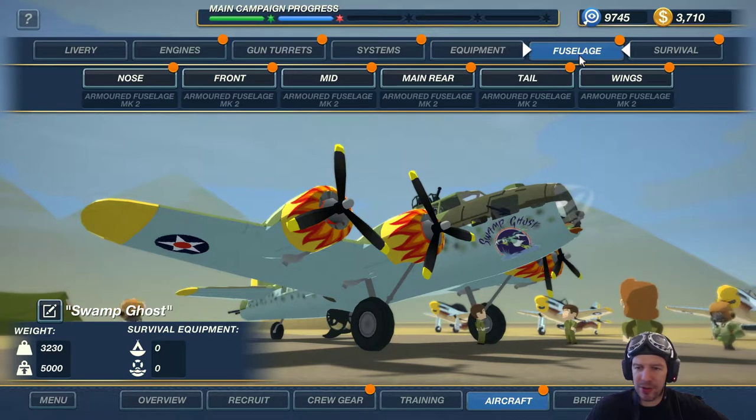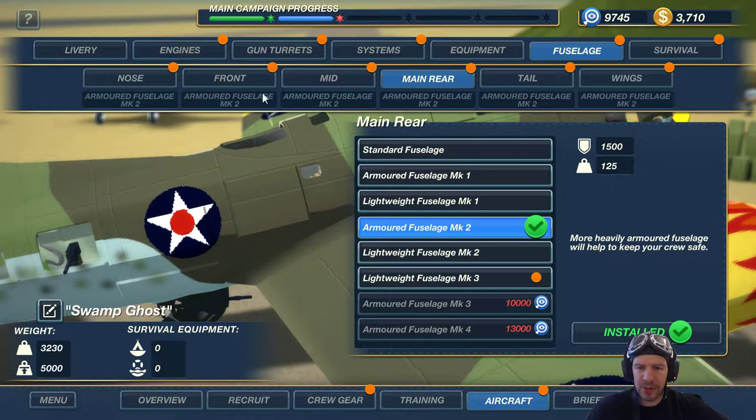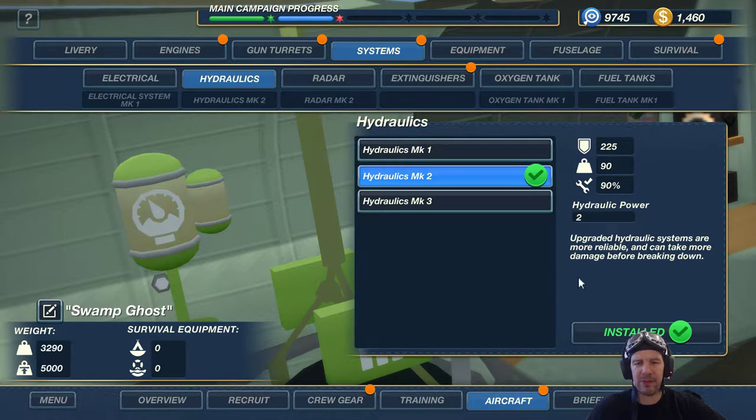Fuselages — we have armored fuselage Mark 2 across the board, so we are a little bit more armored. For systems, I like to fix hydraulics first. There's no debate — if that one fails, we're all deeply screwed.